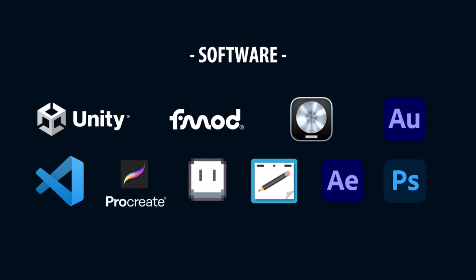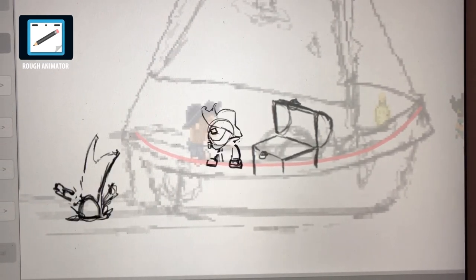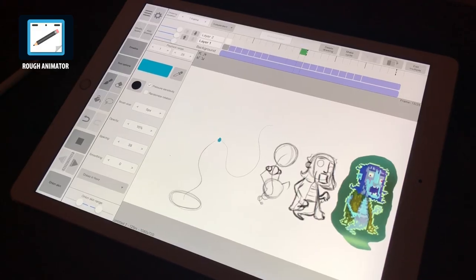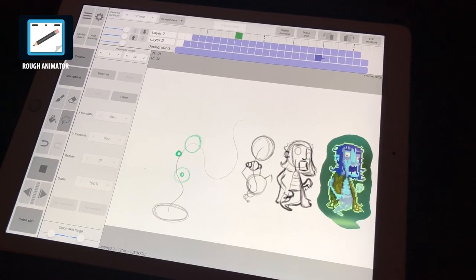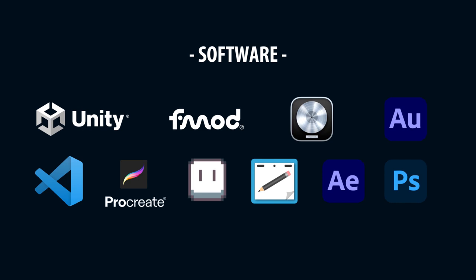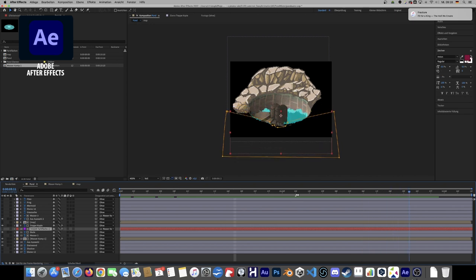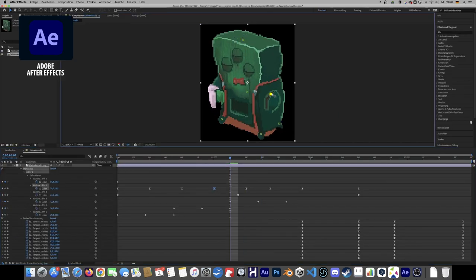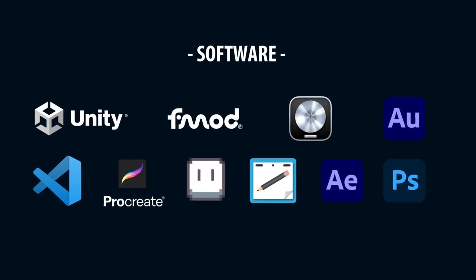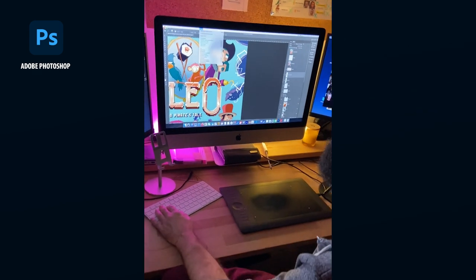Asprite is quite intuitive and you can export sprite sheets of your animation that are perfect to work with later in Unity. For more complex animations I used an additional iPad app called Rough Animator — it's great to do exactly that: a rough early pass of an animation to find the right timing and define the basic shapes. The exported rough animation pass was then used as a guide layer in Asprite to create the final sprite sheet. Sometimes I also used Adobe After Effects for animation, taking advantage of its compositing features, animated masks, and the puppet tool. And last but not least, I also used Photoshop for everything you would do with Photoshop.